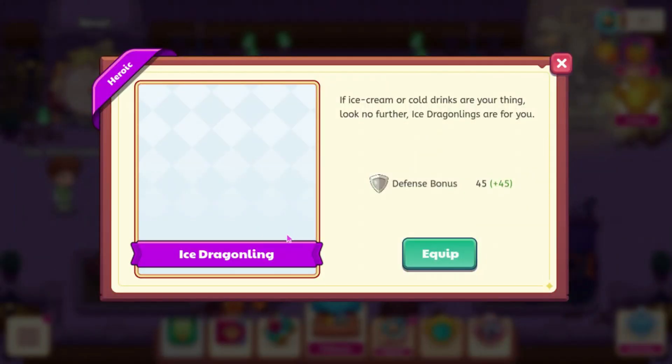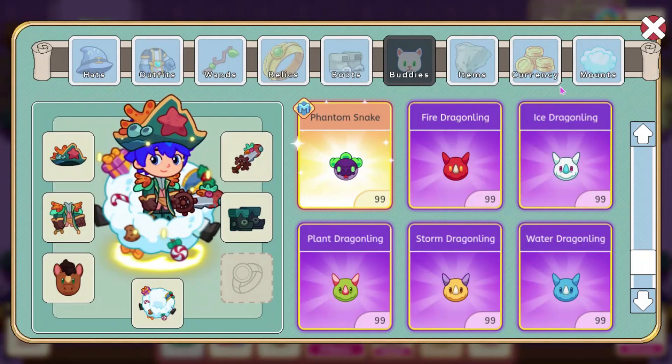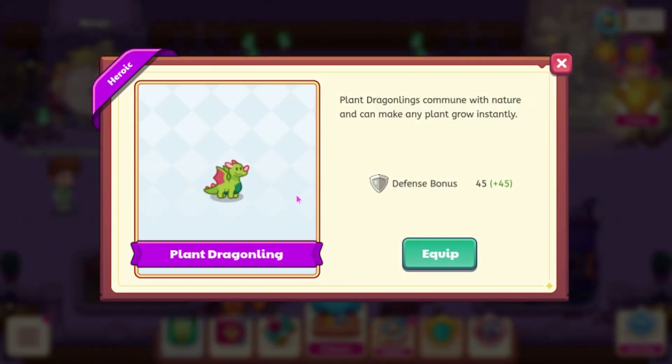We also have the Ice Dragonling, which has a defense bonus of 45. It says if ice cream and cold drinks are your thing, look no farther — Ice Dragonlings are for you. We also have the plant version, which is also a defense bonus of 45.